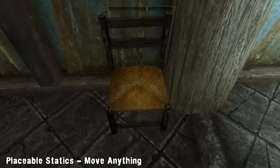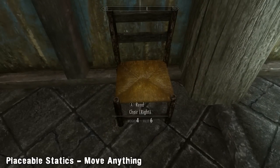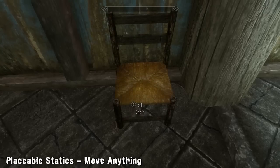Once you have an item in the place you want it to be, you can choose to fix it in place. The item will then behave like it should and can't be moved again until you pick it back up.